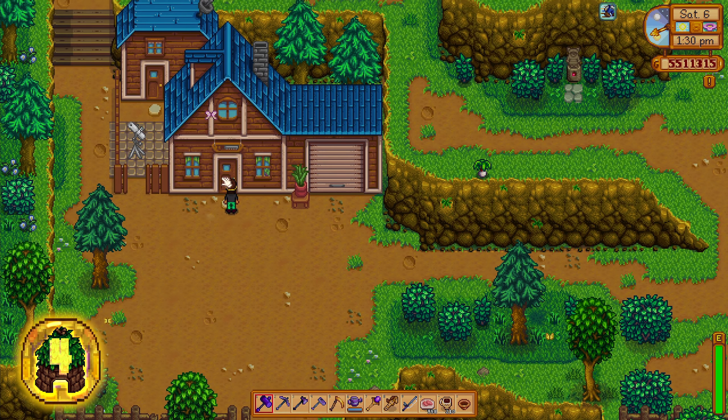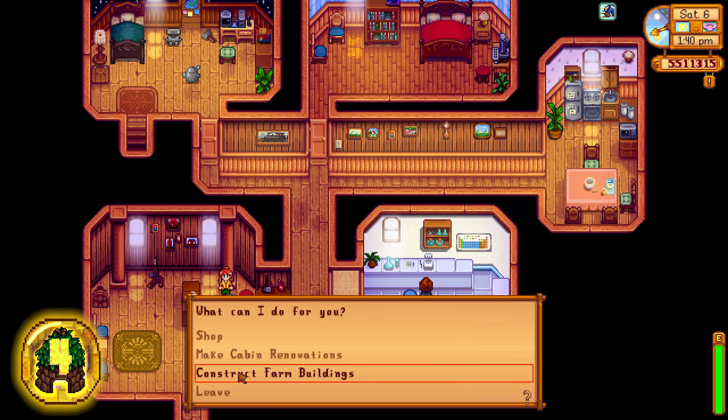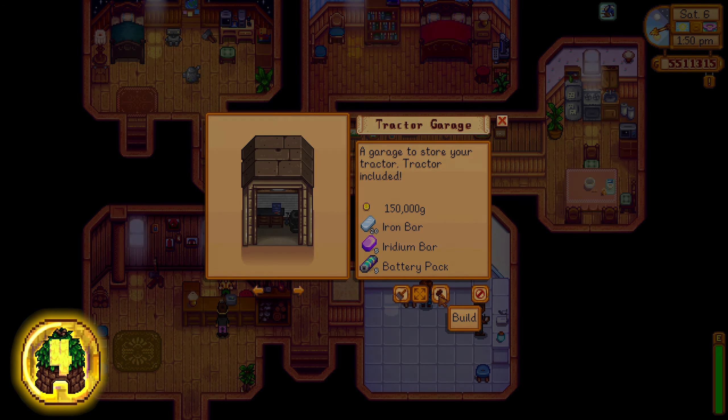The next mod is one of our favorites on the list, the Tractor mod. Head over to Robin's to build the Tractor Garage. It costs 150,000 gold, 20 iron bars, 5 iridium bars, and 5 battery packs.